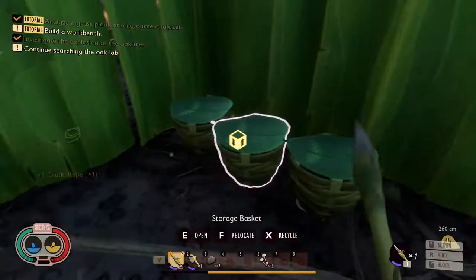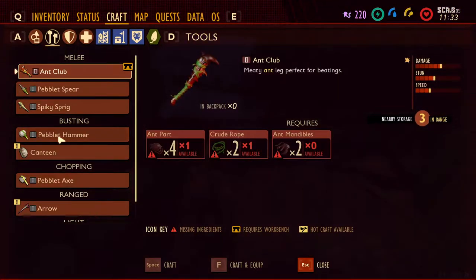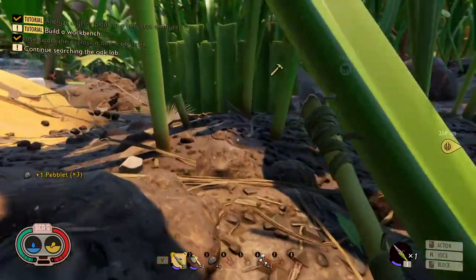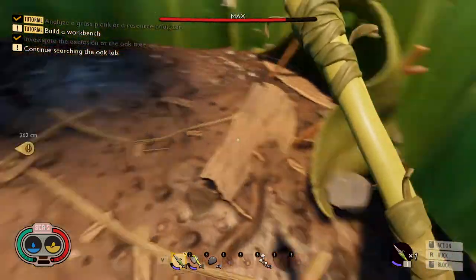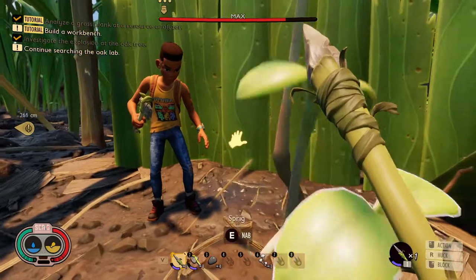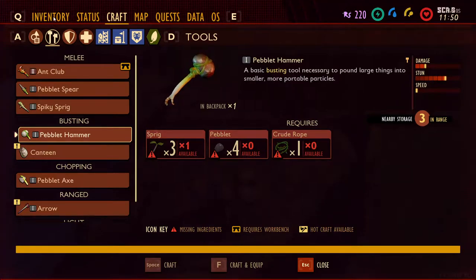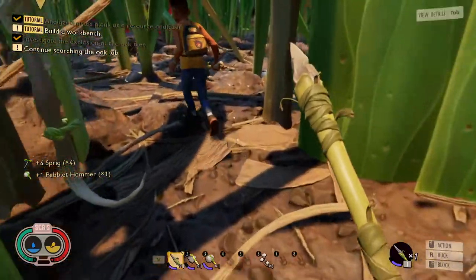I've got the crude rope — I just need the sprigs and the peblets. I'll collect the sprigs. I have two peblets. Okay, can you give me those? I just need one more sprig. And now I have it. I shall drop them inside of the house. Give me the sprigs — I have the peblets now. That was four, thank you.